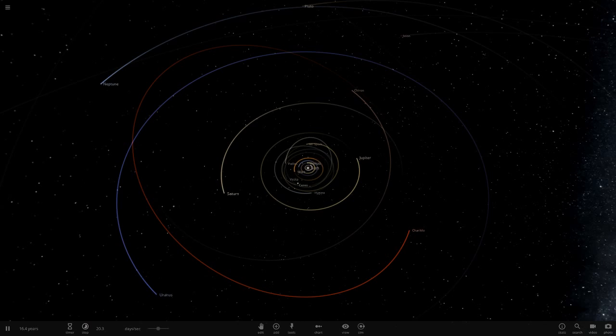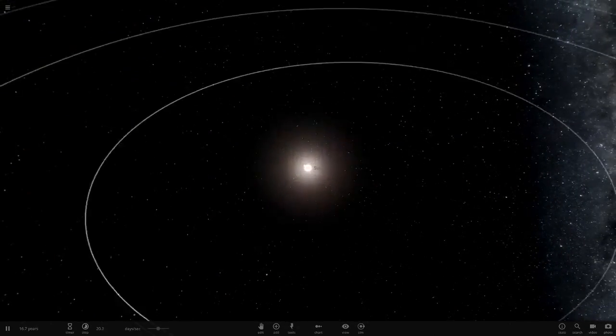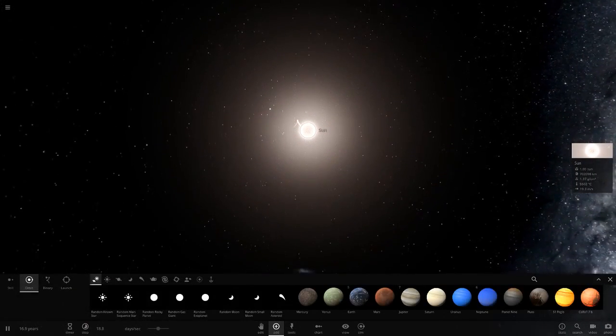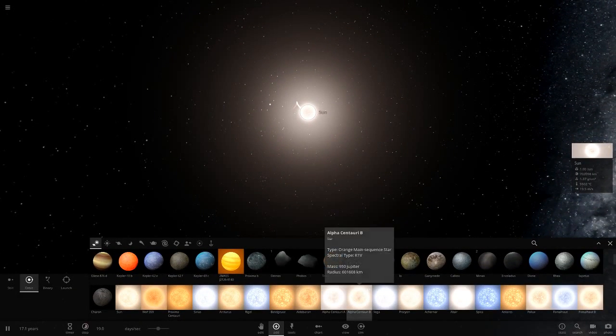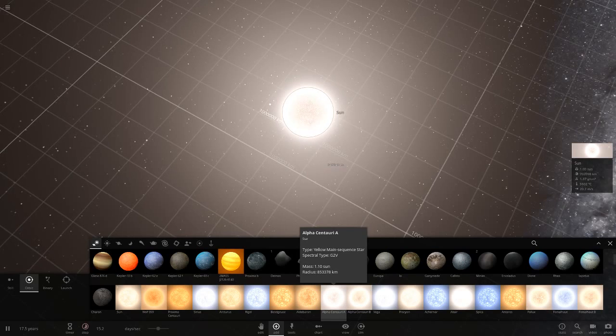Hello everyone and welcome back to another Universal Sandbox 2 video. Today we're going to be doing something interesting: what if Alpha Centauri was our Sun? Alpha Centauri is pretty much exactly the same as our Sun.